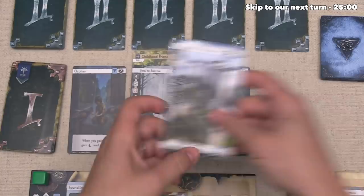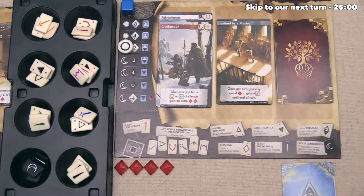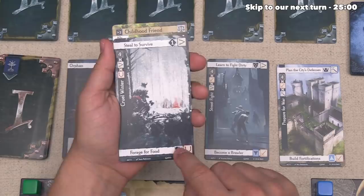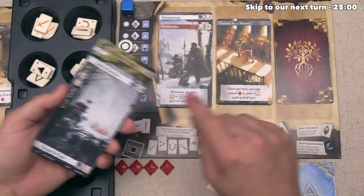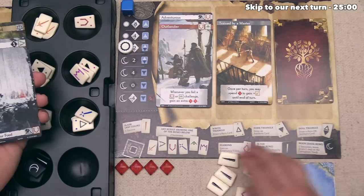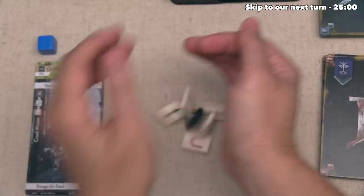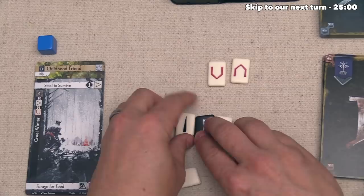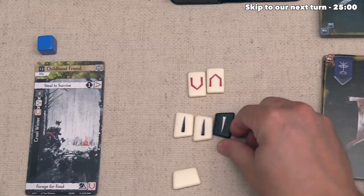It's the blue player's turn, and they want to face the Cruel Winter challenge — not deterred by the fact it's a five. They can either steal to survive or forage for food, and they're going for the bottom path. Building their rune pool: starting with three basic runes, the Cruel Winter matches Constitution and Dexterity. They don't have any Dexterity but do have two Constitution, adding both runes. They also decide to spend one experience to add a Dark Rune to the pool.